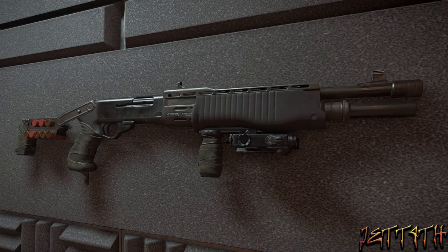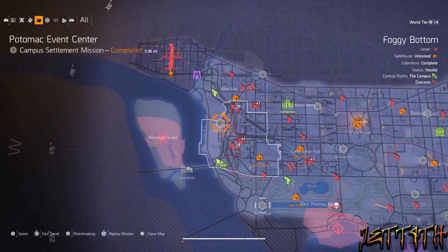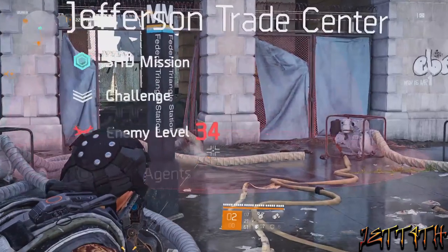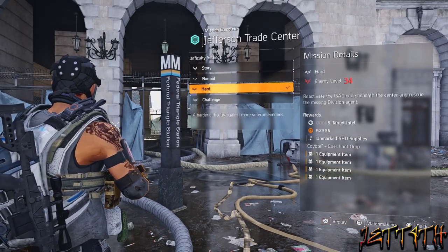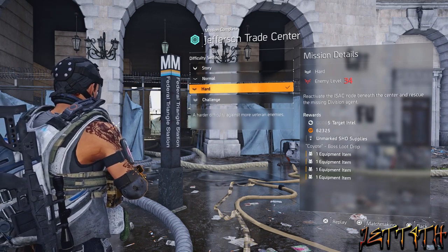The Sweet Dreams shotgun comes from DCD Headquarters. You can also do the Potomac Event Center and Roosevelt Island Stronghold. Roosevelt Island is a pretty long playthrough, so you're probably better off with DCD — that's probably the quickest run through, maybe about 15 minutes on hard. Or if you do it on challenging, it may take a little longer, but you'll get more gear and whatnot. Risk versus reward.